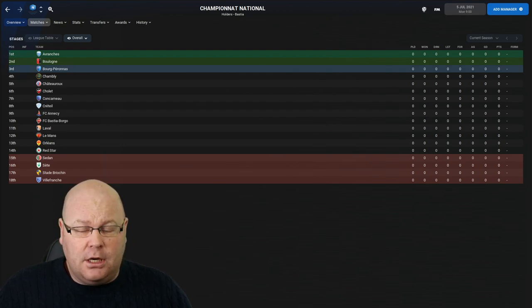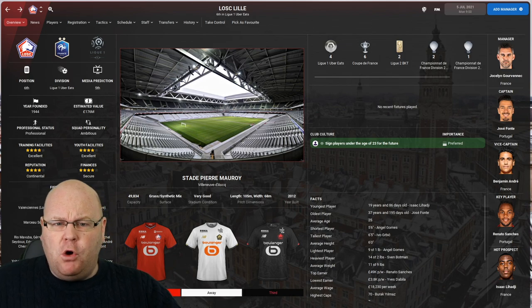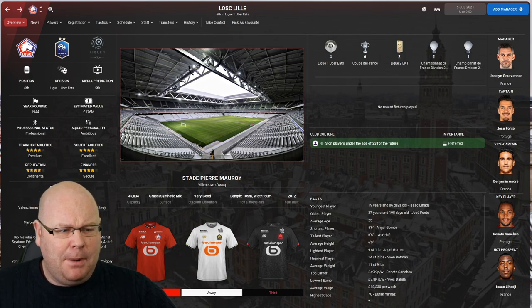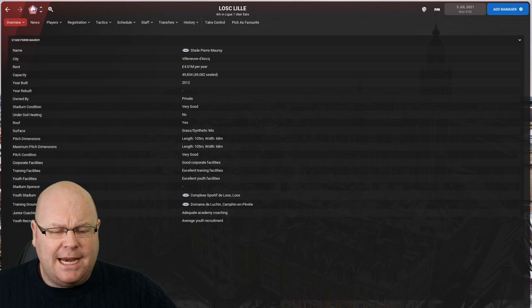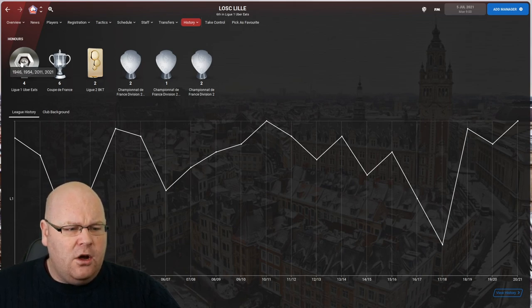Let's have a look at the clubs you could manage, starting with the champions. Lille were the surprise winners of Ligue 1 last season, but they've lost their manager and a couple of their key players, meaning Football Manager only has them predicted to finish fifth. They play at a stadium that holds just under 50,000 supporters, and their facilities are pretty impressive with excellent training and youth facilities.